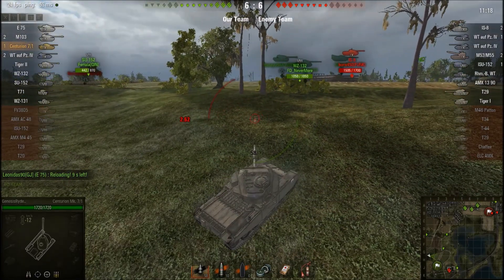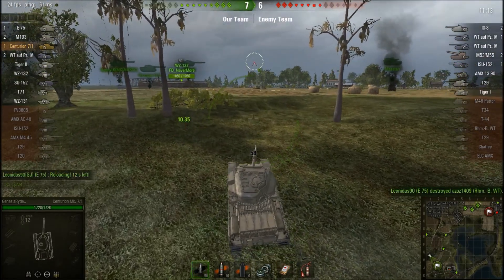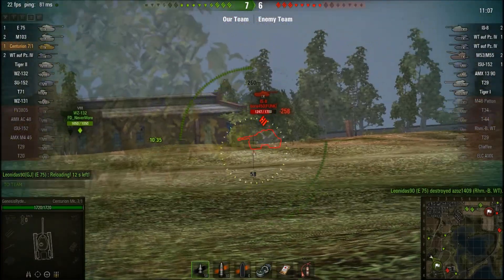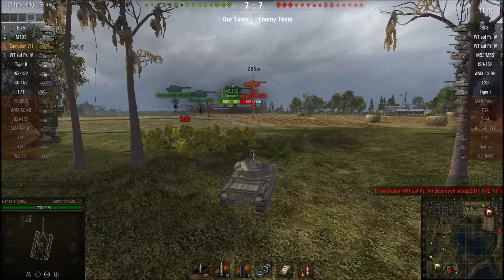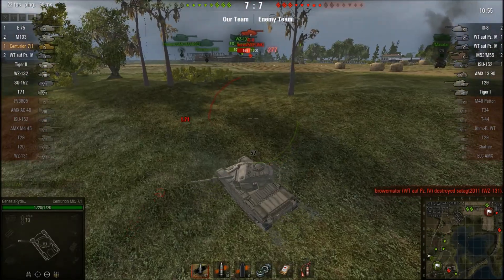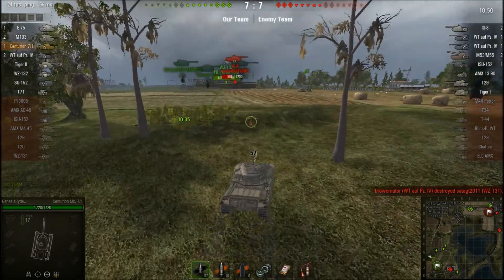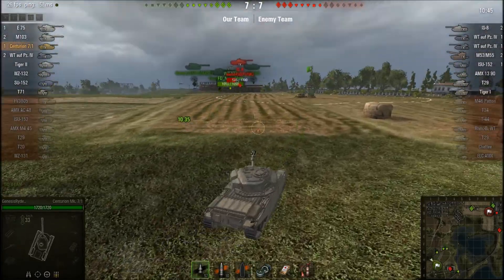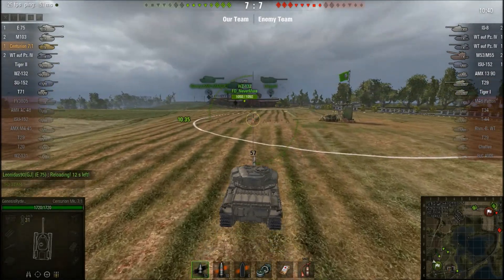The IS-8 is being pushed back - it looks like the team has it over there. I'm gonna play my cards carefully. If I can hit them, great; if I can't, I'll back off. This tank is a squishy tank at tier 9, maybe not so squishy at tier 8 - oh my god, it's a monster to people. But in a tier 10 it's not good.